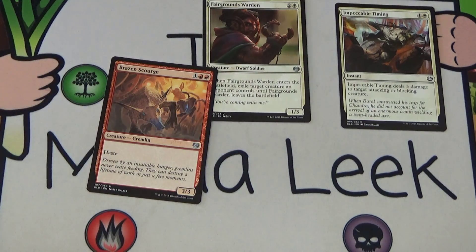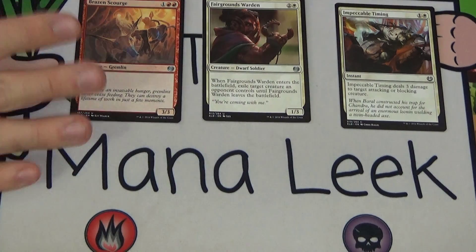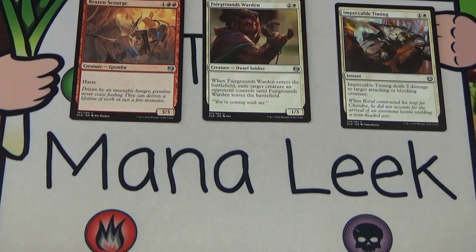Our final uncommon is Brazen Scourge — one red red for a creature, Gremlin, a 3/3 with haste. Solid card, totally fine. It doesn't feel great as a first pick and is relatively vanilla, but in this format red aggro just dominates and can absolutely crush any deck. So I'd probably consider first picking Brazen Scourge — certainly not over Fairgrounds Warden, but I'd definitely consider it.